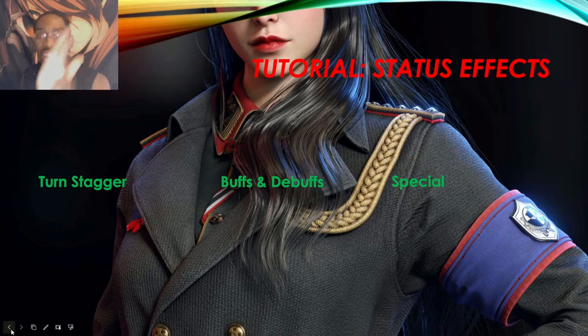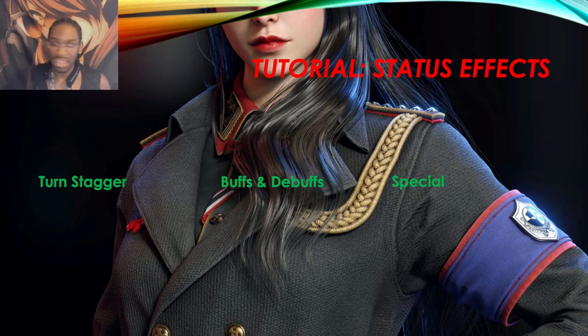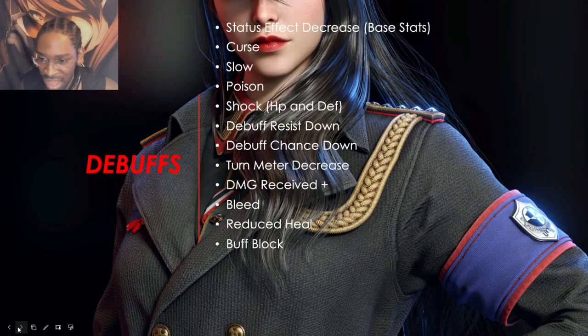If the enemy has any turn stagger unit, take them out — because they will waste your turn. Waste their turn before they can waste yours, or eliminate them so they're no longer a threat. For buffs and debuffs: don't overthink it. If somebody gets a buff or you buff your unit, it doesn't fundamentally change the strategy. Don't be scared if you get debuffed — don't worry too much about that category.